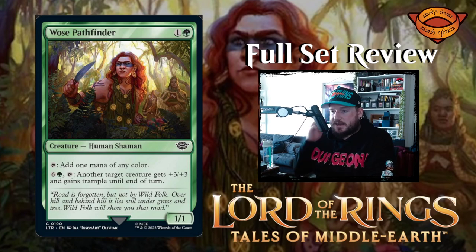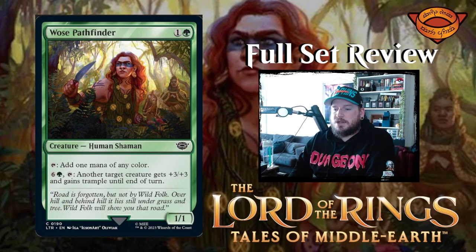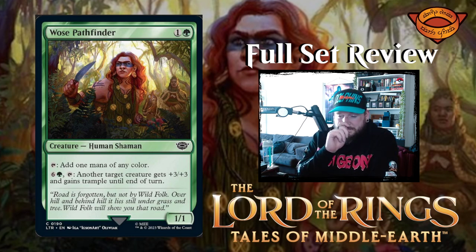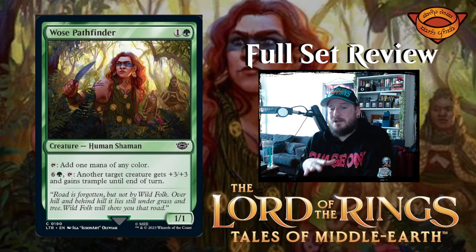Next up is Sam's Pathfinder — one and a green for a 1/1 human shaman creature. Tap to add one mana of any color. You can pay six and a green, tap it, and another target creature gets +3/+3 and gains trample until end of turn. That is way too expensive for that ability. The first ability is fine — play this on turn two, you've got three mana, it's the classic ramp creature for green. That second ability is practically useless. I hope you never activate it.